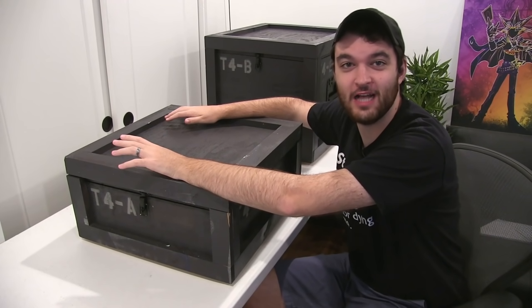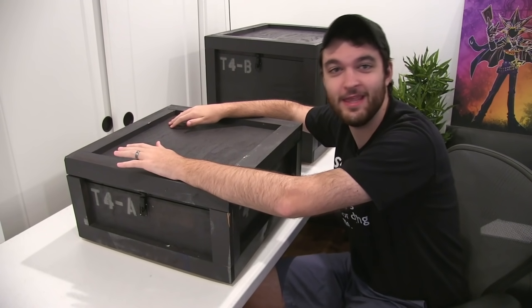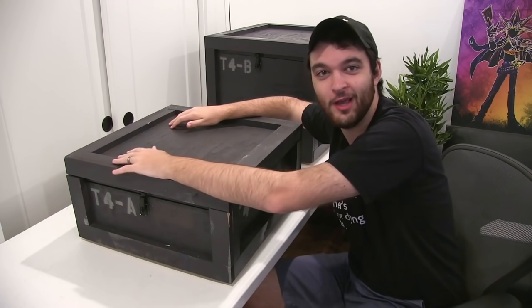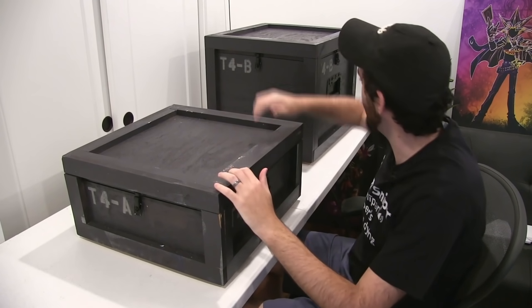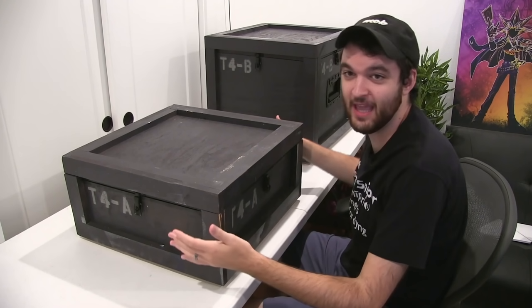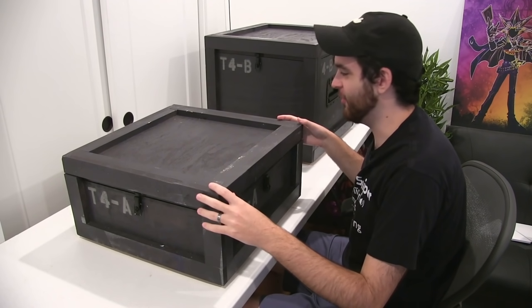Totally normal, not scuffed setup for unboxing these things. I literally have a table set up in the office with a new camera pointing this way, and some mics that I'm not even sure they work. What could go wrong, right? So we've got two boxes here — T4A, T4B. I'm assuming A comes first. I've already unlatched these things. Without further ado, let's see what we got.